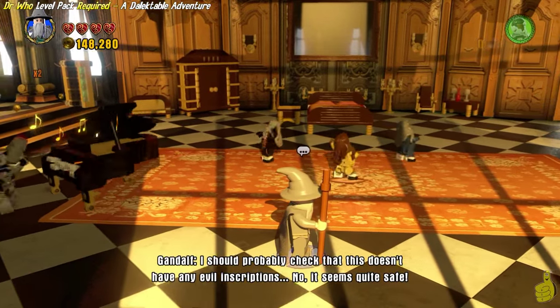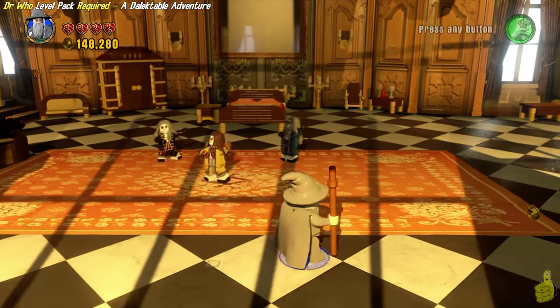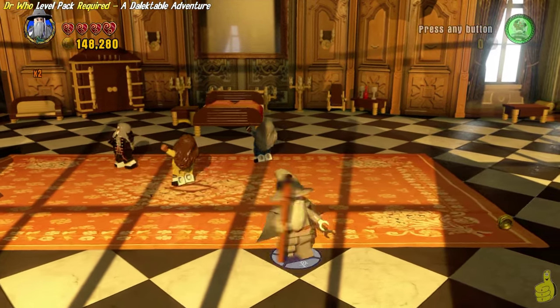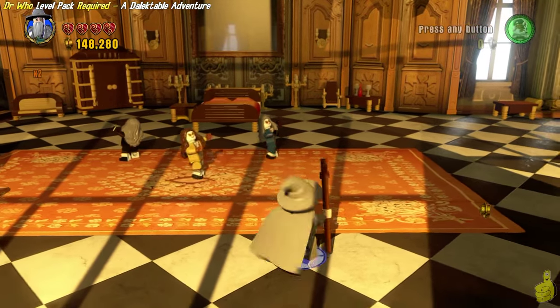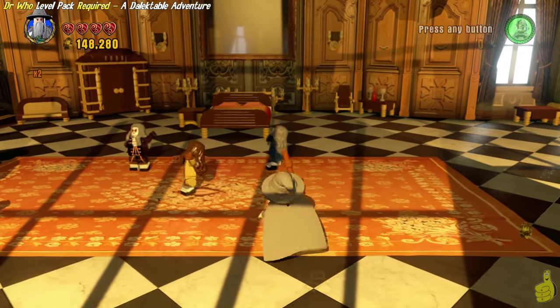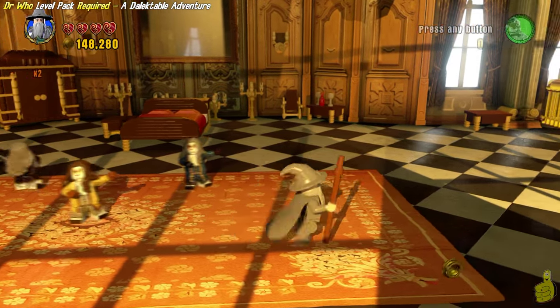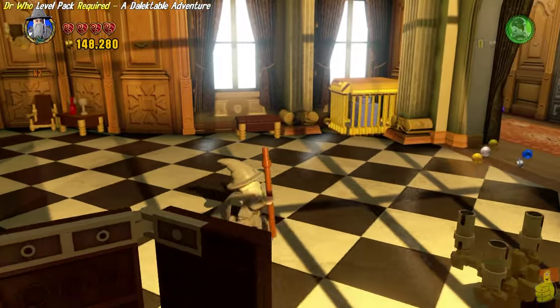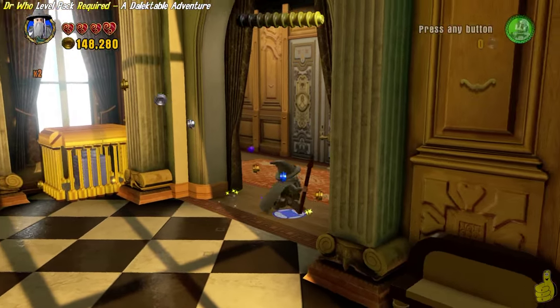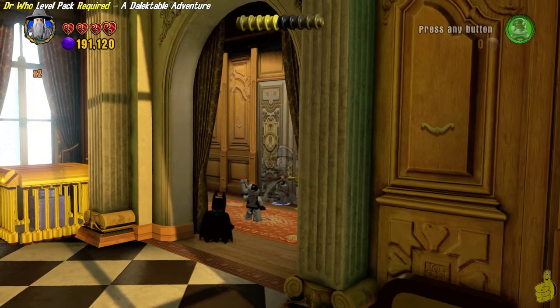Nine of ten minikits! That actually gives us all the kits we can find at this point, because one of them requires a character that's not available yet. Unfortunately we can't get all ten for this level, but we're going to dance a jig in excitement and joy anyways. These guys just kind of dance around until you destroy the piano, which you don't have to but you can. I might have missed something over in the front right side — we'll see here in a second.